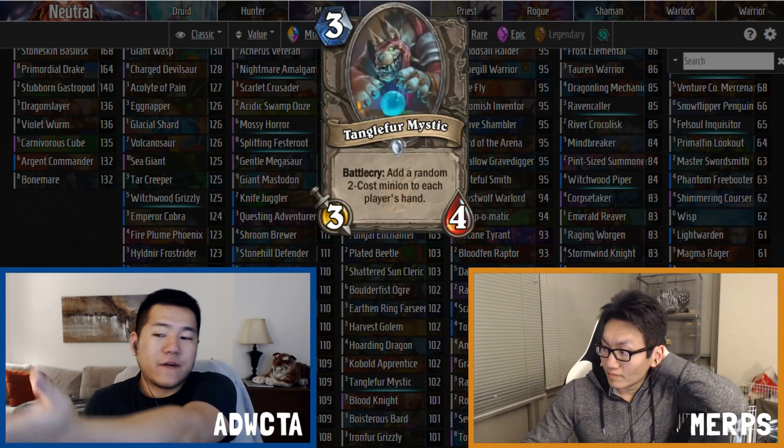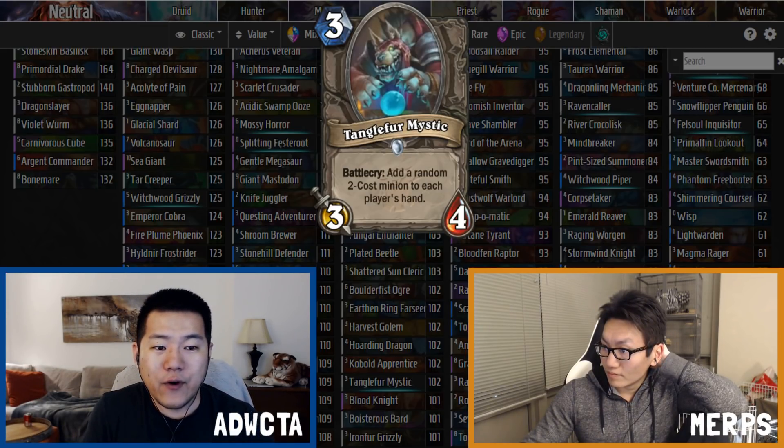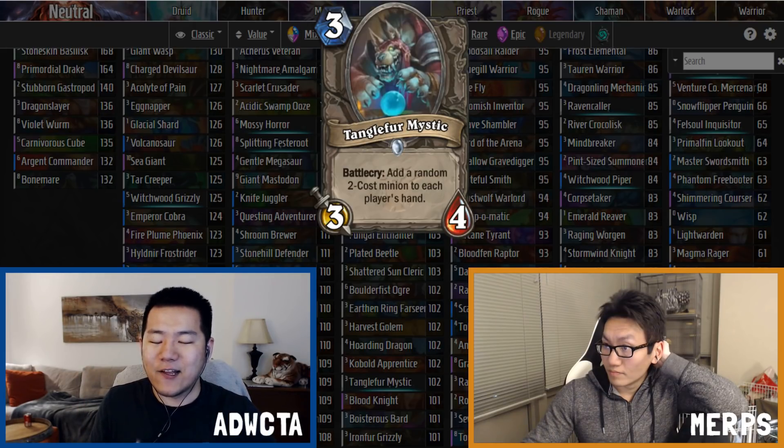There are three neutral 3/4s at common rarity — that's an insanely large number, especially with their additional offering rate bonuses.